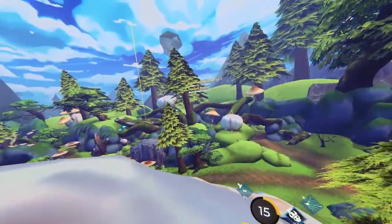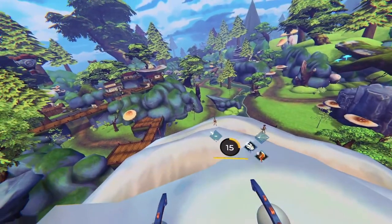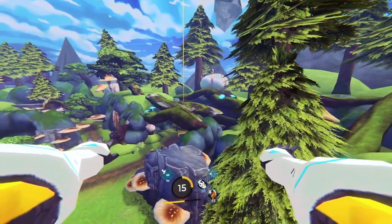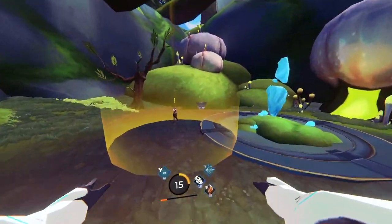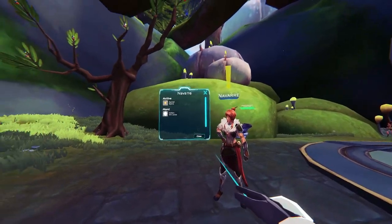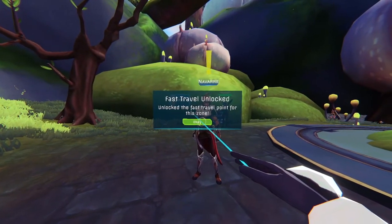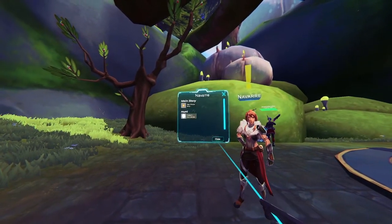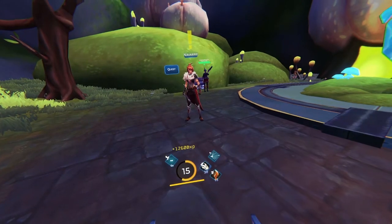Meet at the hideout. Is that the hideout over there? Yeah, I've been down here too. Can I help you, warrior? Nice — new fast travel. And we leveled up Scythe. We've got another main story quest to do next. Another quest complete in Zenith.